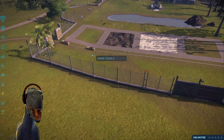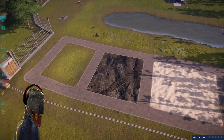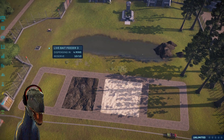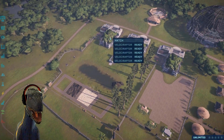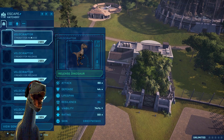We have our beautiful Ford Explorers right here and our park tour that we're going to experience later on. We have different kinds of terrain — grass, rock, sand, and dirt — with different kinds of plants where the dinosaurs can drink. We have the raptor pen, new sceneries, the hatching, the battling, and the escape. These are all the new skins that came with this DLC.